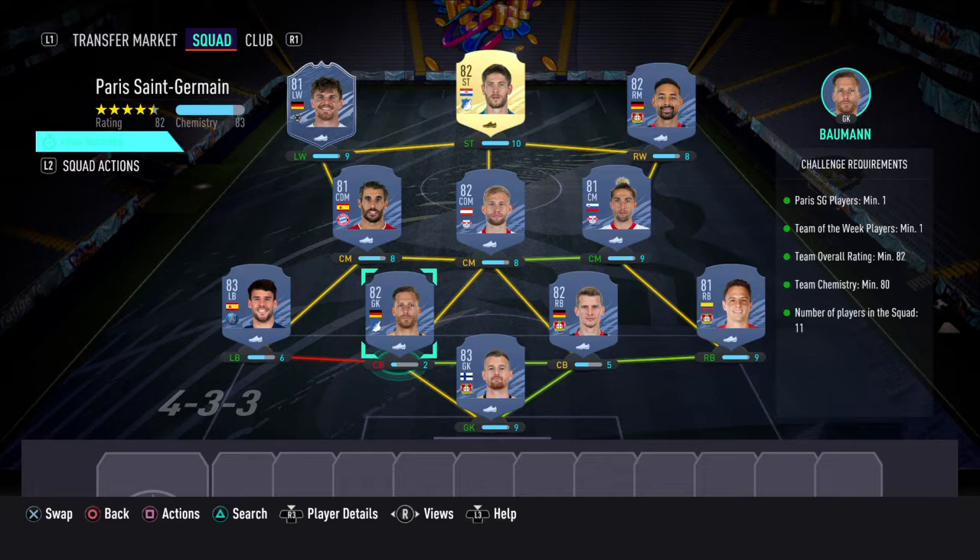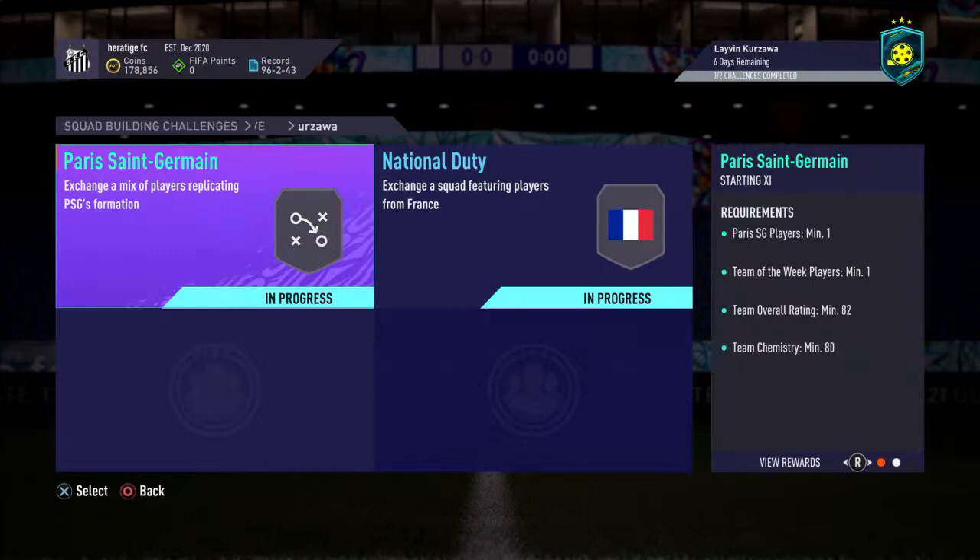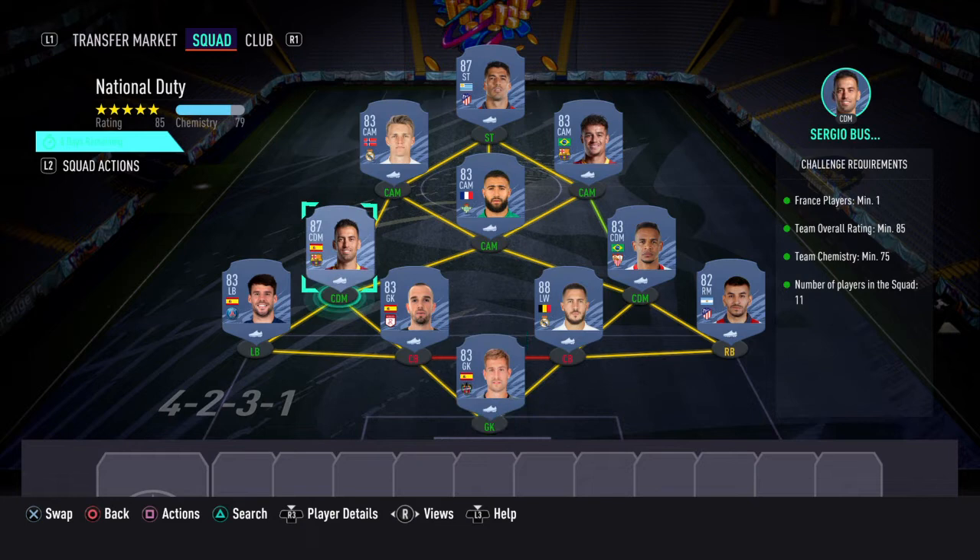So that's what I believe to be the cheapest method for this SBC. As I said, it costs about 25k, maybe 27-28k because of Ben Yedder's price rising at the moment. I would advise you do it quickly before the players go up in price.